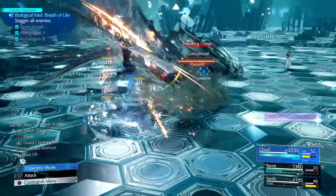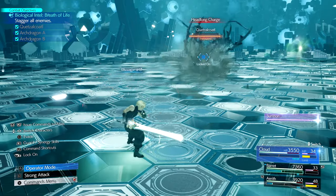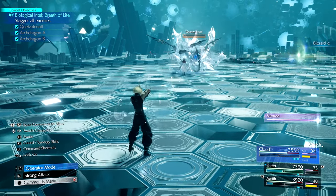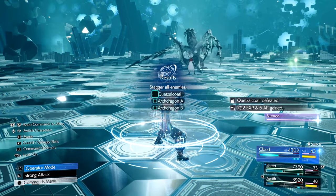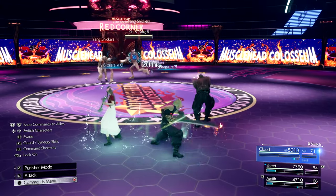If you don't have Swift Cast Materia, you can check out the video I've made on how to get it, linked on the end screen of this video. Now it does not have to be Ice Materia — you can use Fire, Quake, Lightning, or Wind, but for it to work, you must have at least two copies of the Elemental Materia that are maxed out.